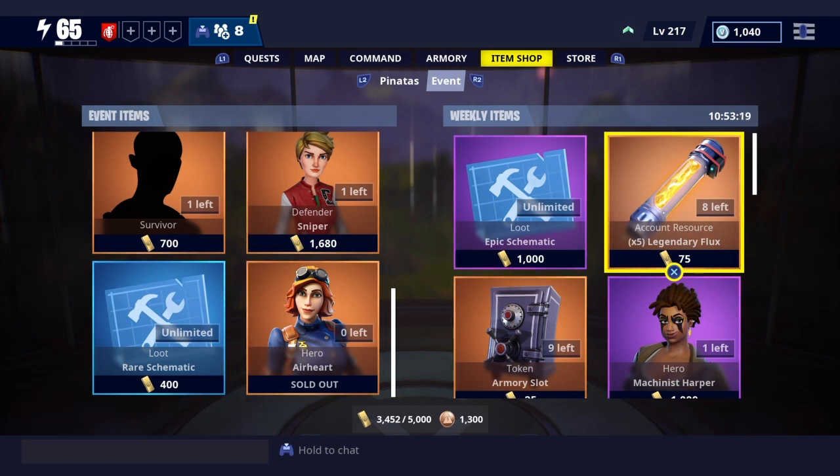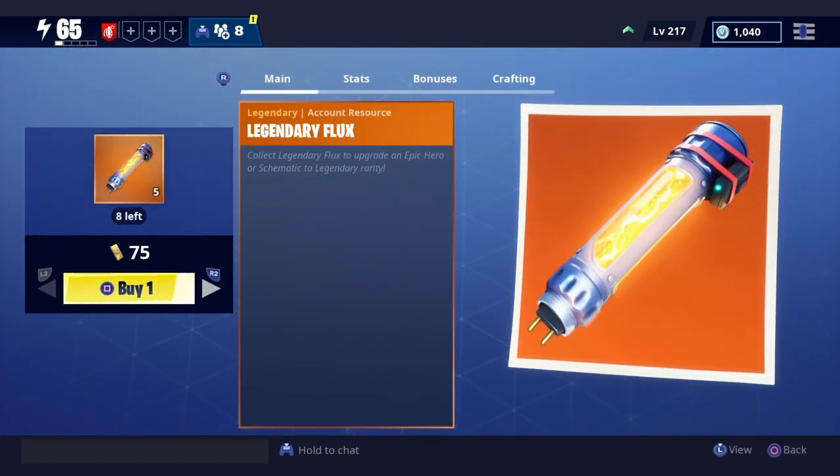Look at my gold — 3,452. It should subtract 75 from that if I just buy one, and then subtract two 75s as if I bought two or whatever. So what you're gonna do is you're gonna click it, right, and you're gonna click square to buy one. For me, I can get up to eight times. It's gonna purchase for 75 gold, and as I'm spamming R2 it's gonna give me eight, but it's not gonna pay 600 — it's only gonna pay 75.